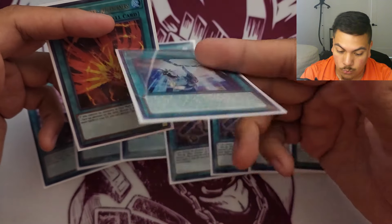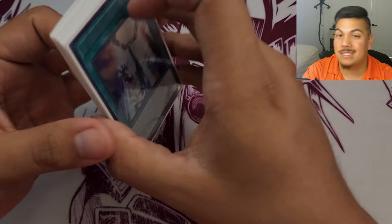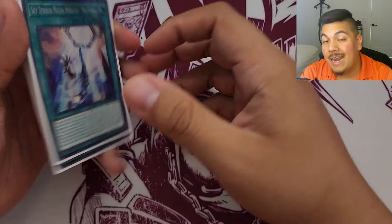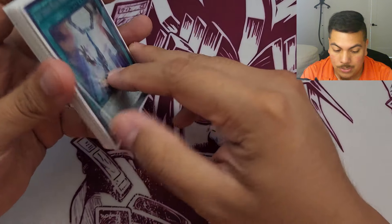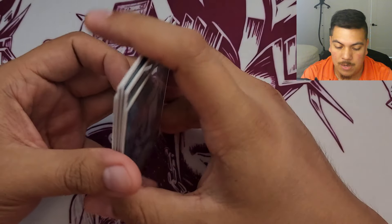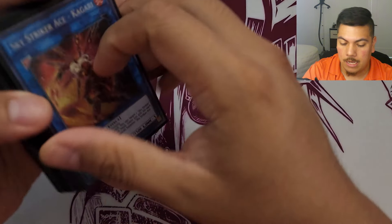Widow Anchor negates any nonsense your opponent might have - whether it's Apollousa, Number 38, or whatever. Shark Cannon handles anything in the graveyard, which comes up a lot. Hornet Drones is there to make Kagari and add back Engage or Afterburner, and also takes care of floodgates. Multi-Role makes it so your opponent can't respond to your spells - like Sanghan Kaiman or Sanghan Summoning effects - which is really good when pushing for game against a potential Ash Blossom.